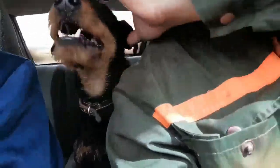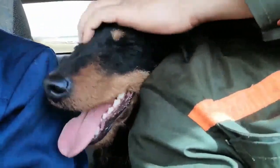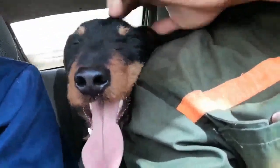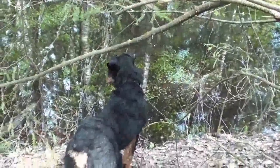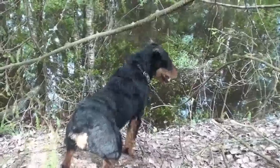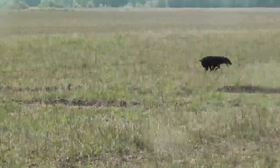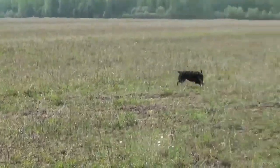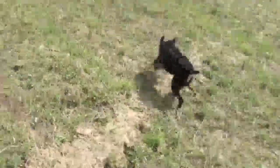Different methods of burrowing hunting impose different requirements on the character and hunting manner of dogs. For hunting a badger, a not-too-vicious and aggressive dog is preferred — one inclined not to cling to the beast but to bark at it continuously. A more vicious but smaller and therefore more maneuverable terrier works better for fox. In the hunt for feathered game like partridge and pheasant, the jagdterrier must find the bird and, after the shot, retrieve the kill for the hunter.